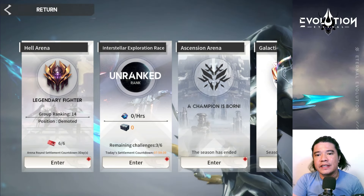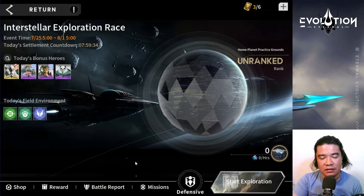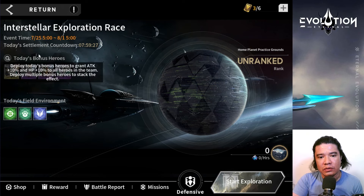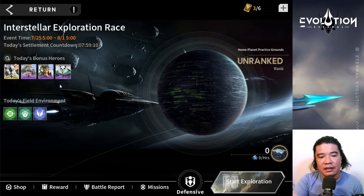Hey guys, it's Gameplay Horizon here, once again back with another episode of Eternal Evolution. We'll try this Interstellar Exploration Race and I am new to this, so bear with me. Today's bonus heroes grant attack plus 10 percent and HP plus 10 percent to all heroes in the team. Deploy multiple bonus heroes to stack the effect. We have here Artemis, Alyu, Sif, and Sinway.